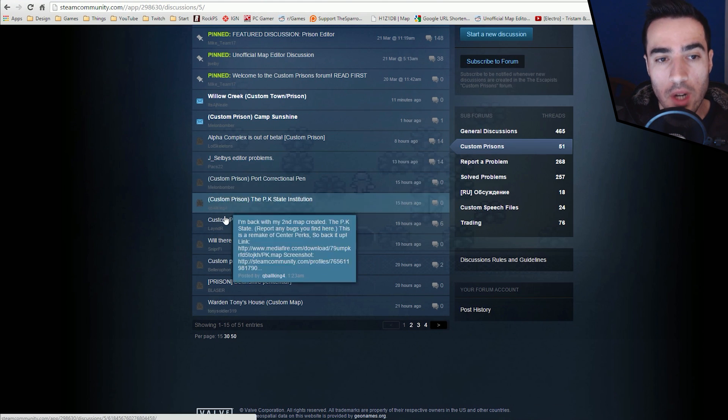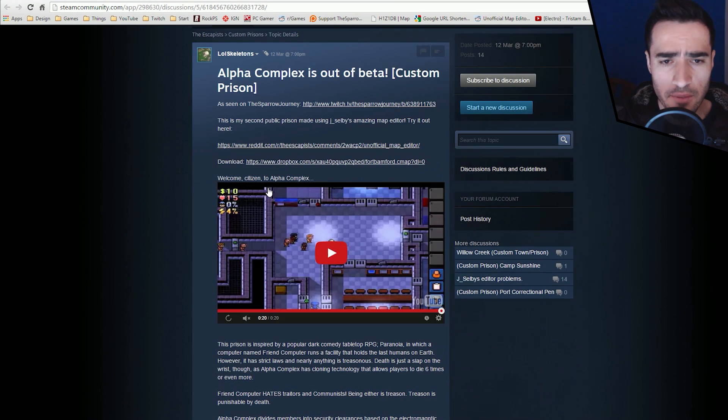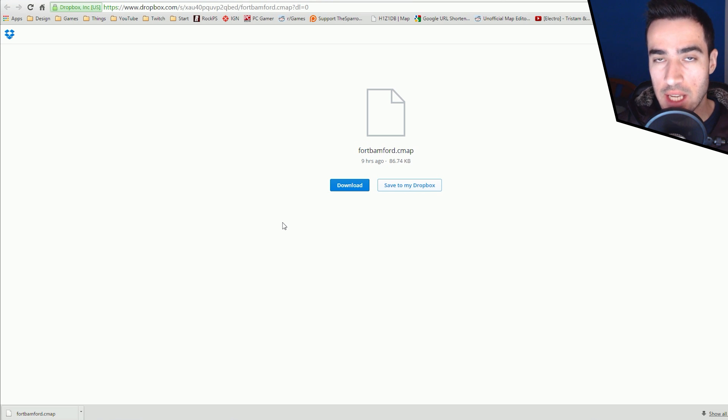If you open one of them — in this case I chose Alpha Complex — and I want to play this, I will click this download link over here. There is a game limitation in the Escapists in which you cannot add more and more maps. What you can do is replace a map that is already there, an official one, and change the layout within it.